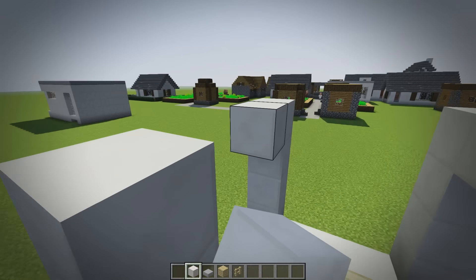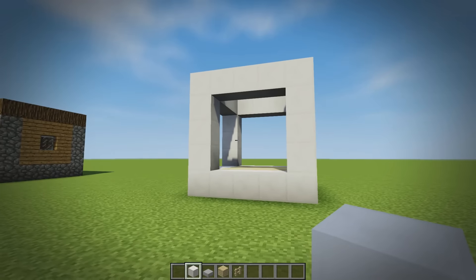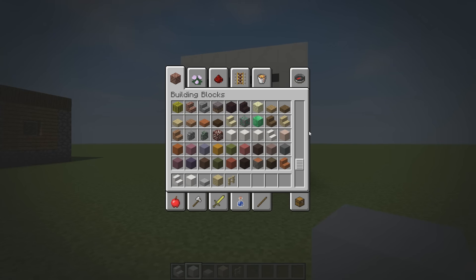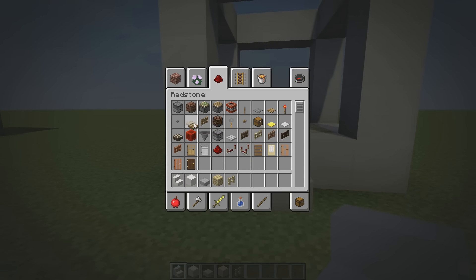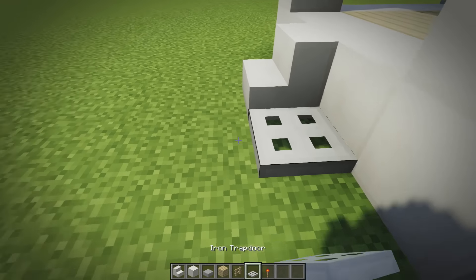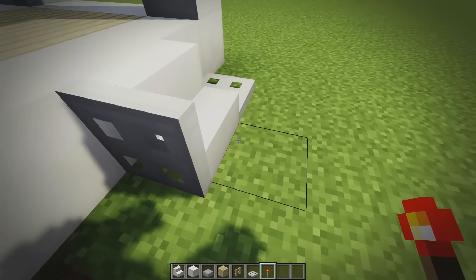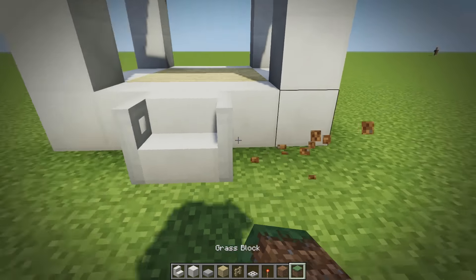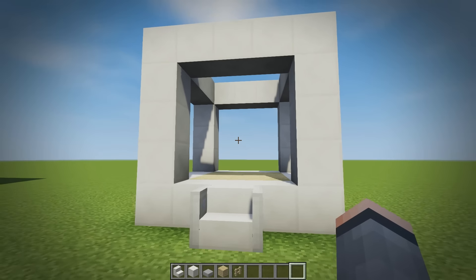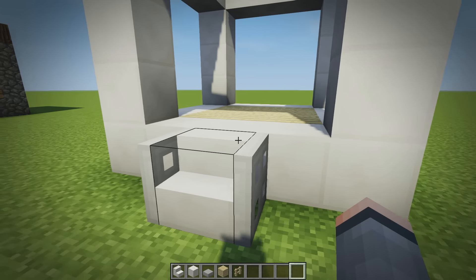Each side is going to be five blocks tall, brought over at the top like so. From the front we'll place a quartz stair in the center. We can grab some iron trapdoors and place them on the inside on either side. Then dig down and under this block, place a redstone torch on each side, and refill the grass on top. It kind of gives it a little banister to the stairs — adds a bit of realism.